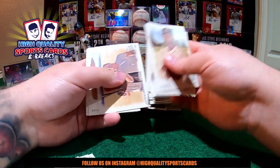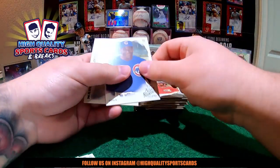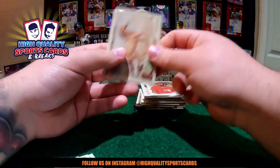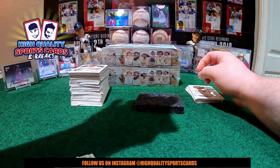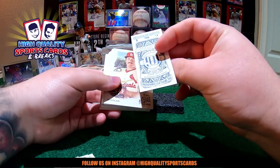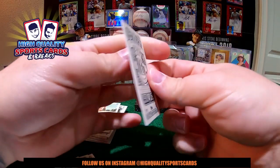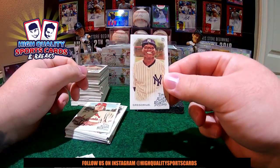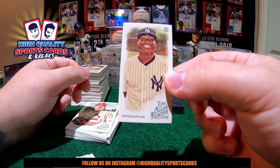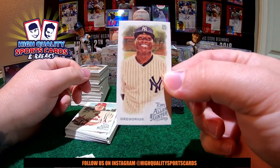Is that the second hit on this one? The third? Yep. Sammy Sosa high number short print. And here we got the last pack — Didi Gregorius, New York Yankees. Look at that — no number in this Allen and Ginter back! Just 50 copies of that one. Buddy, congratulations! New York Yankees. Beautiful one, man — just 50 of that Didi Gregorius. Congratulations, my friend.